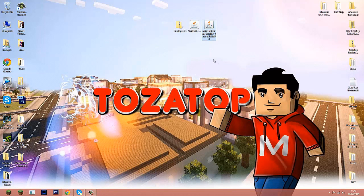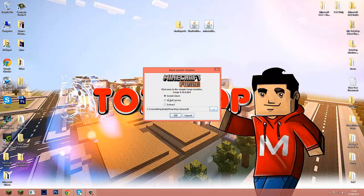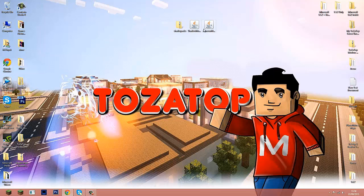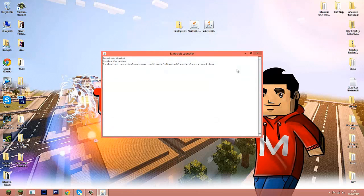Now you need to install Forge. It's very simply done — just double-click the Forge jar, and when it opens, select 'Install Client,' hit OK, and that's it. You've just installed Forge. The next step is going to your Minecraft launcher — open it up and wait for it to load.